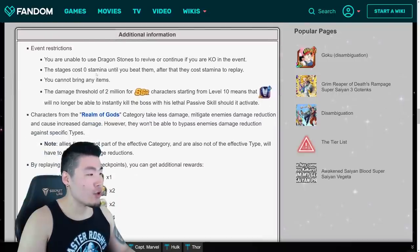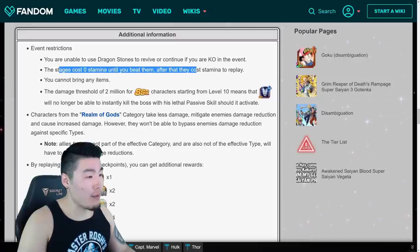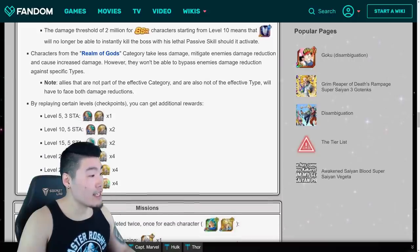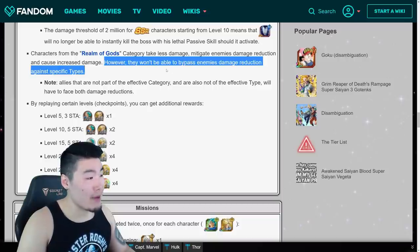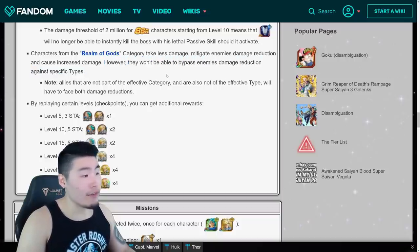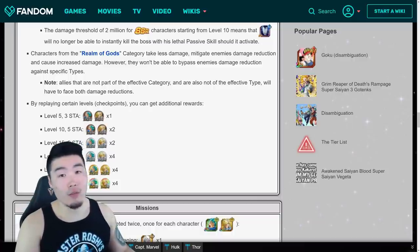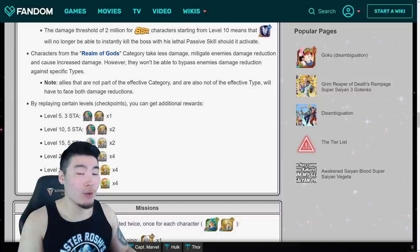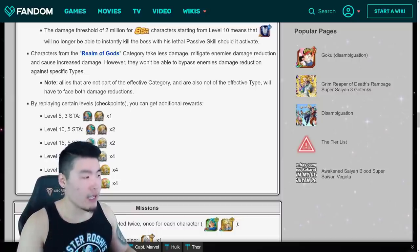For event restrictions, pretty standard stuff: can't use Dragonstone to revive, costs 0 stamina until you replay them, can't bring items, and Devilman doesn't work anymore. Realm of Gods is the special category for this event, but they won't be able to bypass the enemies' damage reduction against specific types. So if you bring a Super AGL Realm of Gods character, they're still not going to be doing much damage because of the crazy damage reduction against Super AGL beyond level 13.